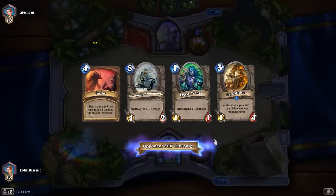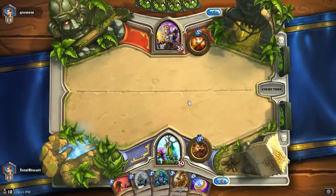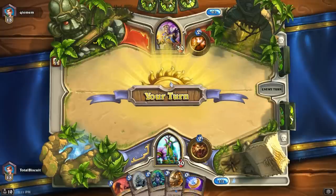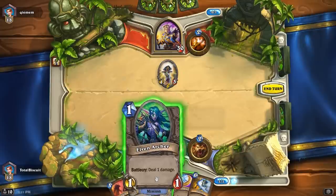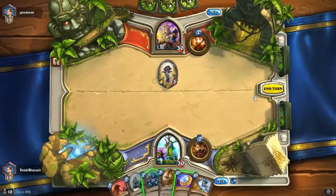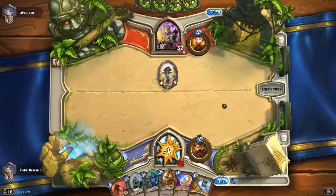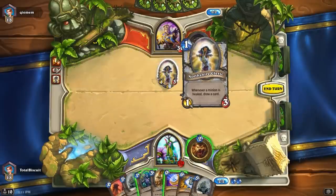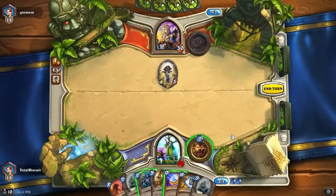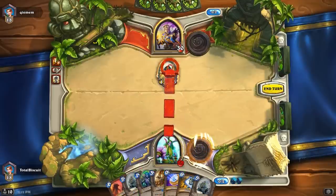A Priest — fair enough. Always nice to go up against a class that doesn't have direct damage of their own to knock out creatures like the Elven Archer. We don't have a good turn one play with a coin though. He plays a Northshire Cleric — that is actually really, really good against this deck for a number of reasons, because a lot of the early game plays have fairly low damage, can't take the Northshire Cleric out, and it leads to a bunch of healing. I think what we'll do is probably coin Demolisher.